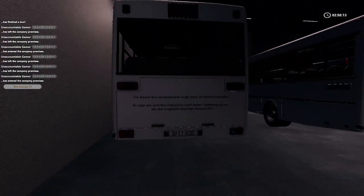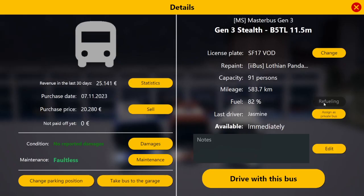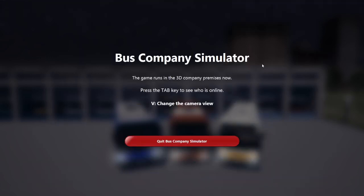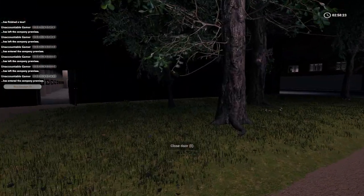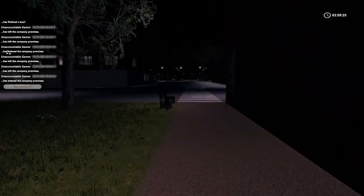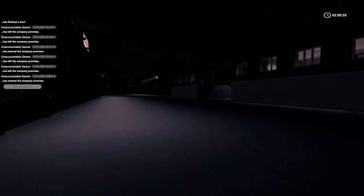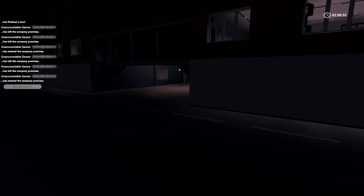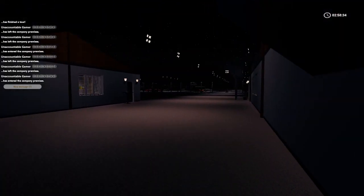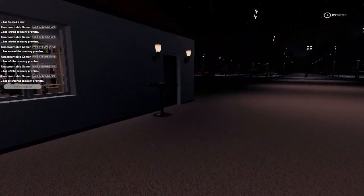If you want a double-decker, same thing again — hit this, and then make sure that you put your starting point and location so you can load into the map. That's as easy as that — it's not that hard to get used to. But those are the key points to get started.